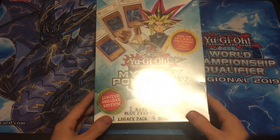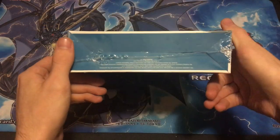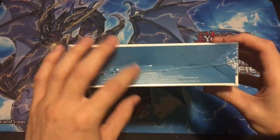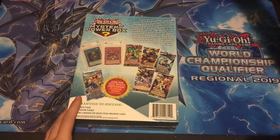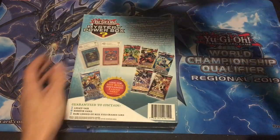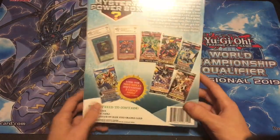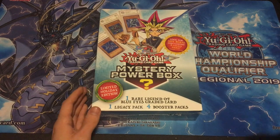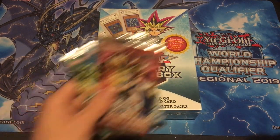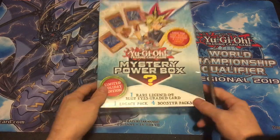I believe I've determined a method to find out which boxes are the hot boxes without actually looking inside. If I were to look inside, I would have to physically bend this — you would see bends around it — basically my point is I did not tamper with it at all. I've found another method without opening the box to actually determine if it is a hot box. So I just wanted to capture it on camera. If my method is correct, this box will contain all five of these packs. Let's just open it right up.